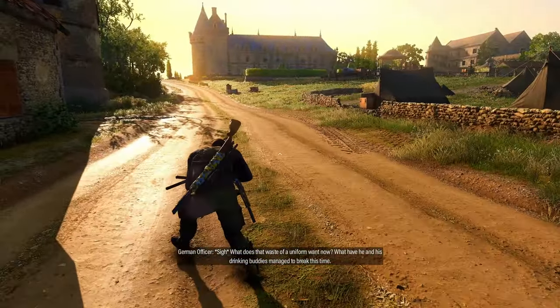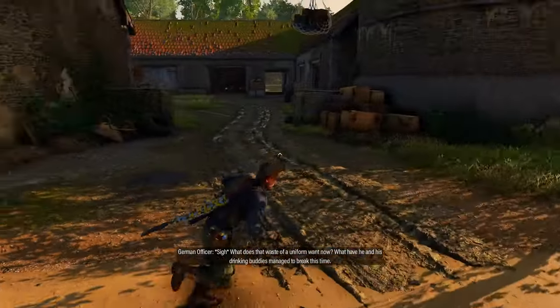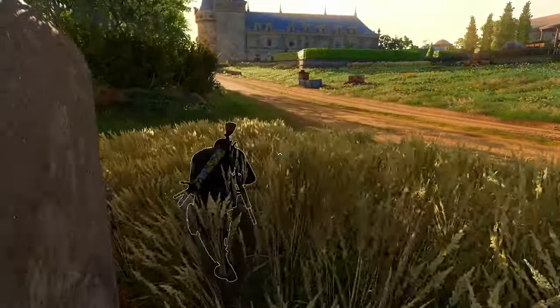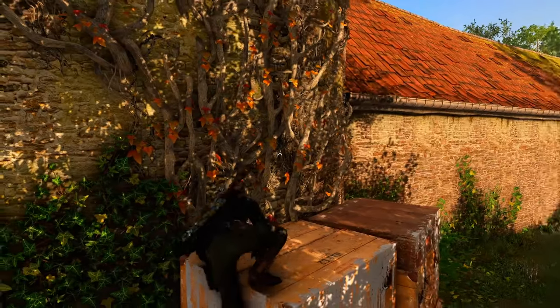There's definitely an officer in there — we can hear him talking. I'm going to drop a mine here just because the vehicle goes past. Did that guy see me? Spot me in that grass? There's a guy that was in the garage area. He might have spotted me but I think we were too quick for him.